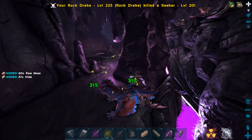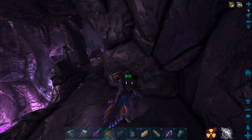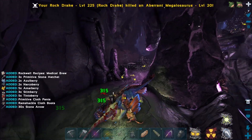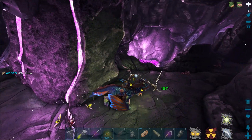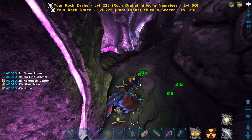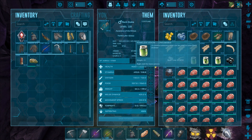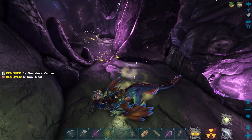Let's kill these stupid seekers. The more I play Aberration the more I hate seekers honestly. Now we got nameless coming — it's just constant back and forth, seekers, nameless, seekers, nameless. We got some nameless venom which is nice — we can use that to heal our dino.